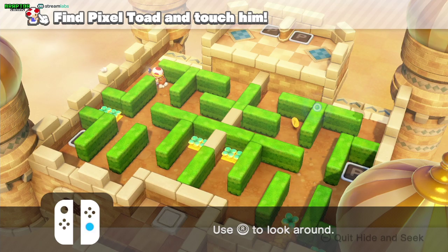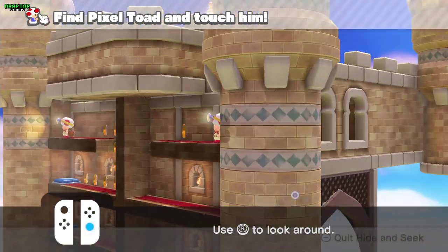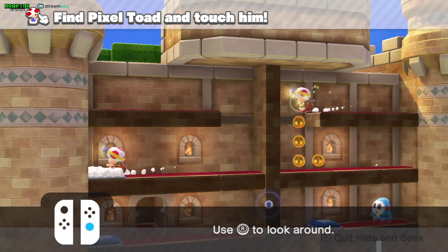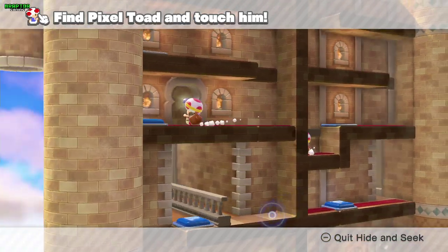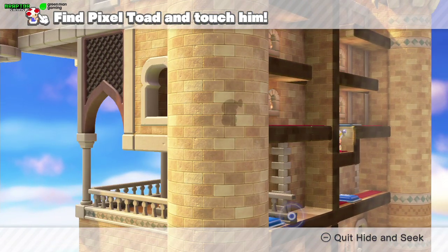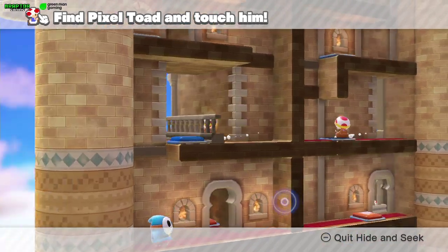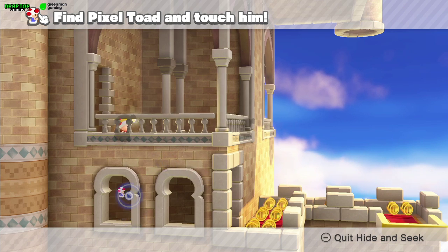You're going to need both toads on the other side so you can rotate the camera. You're going to have to look through the window — it's on the balcony. Keep going a couple more steps through the level. Now when you're here where you can see the coins, the pixel toad is jumping in the windows.